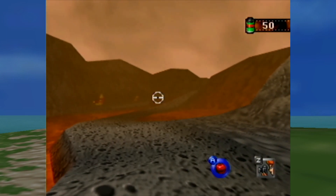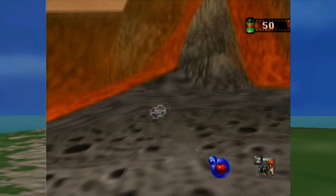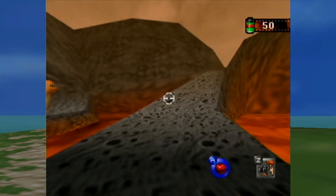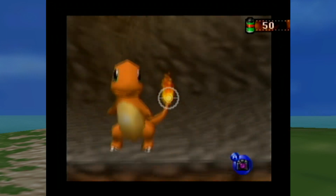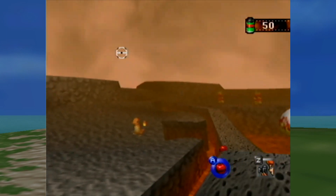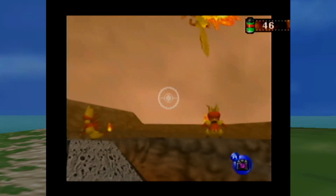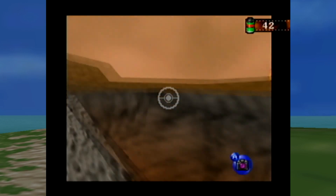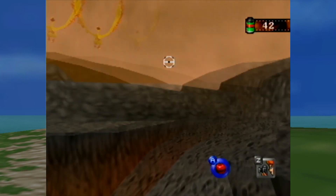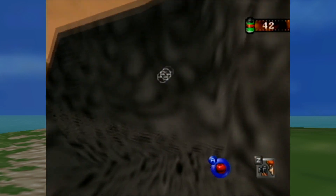I still can't believe he didn't accept the Moltres picture. Apparently we are going to move as slow as possible. I'm surprised the thing can fit through here. Probably much better pictures honestly speaking. Is he gone? Oh yeah, he's gone now. For a second there I thought the course just ended.